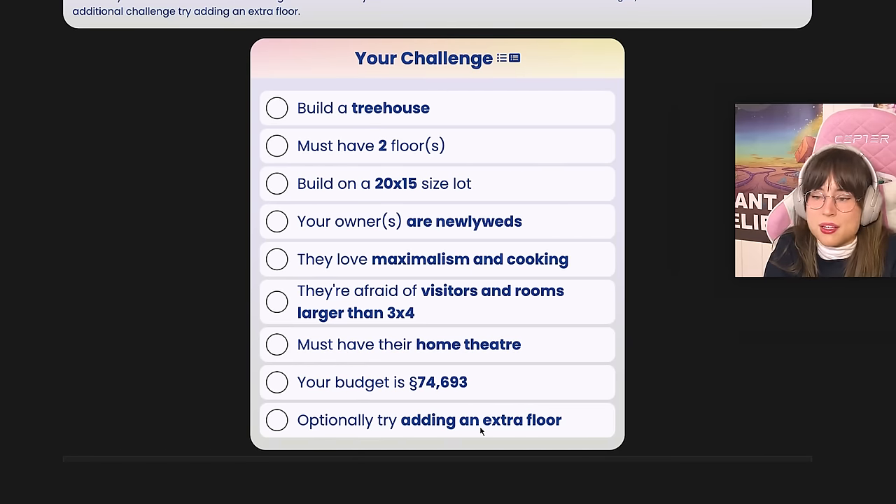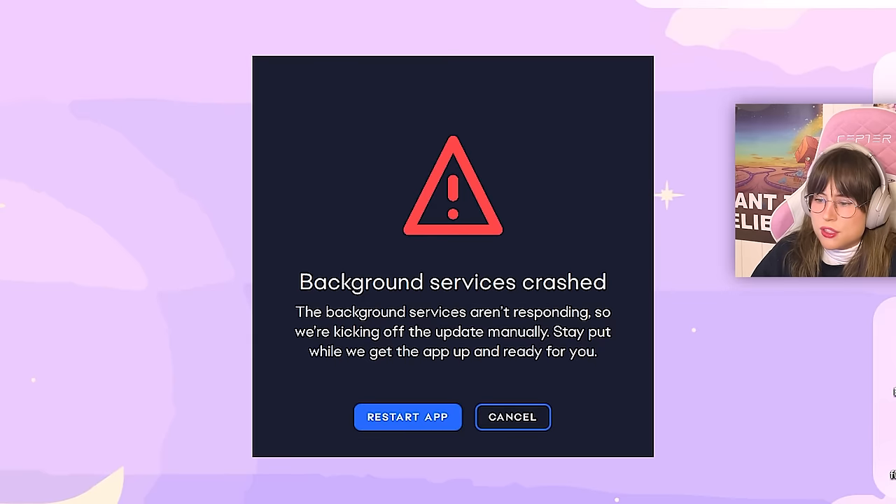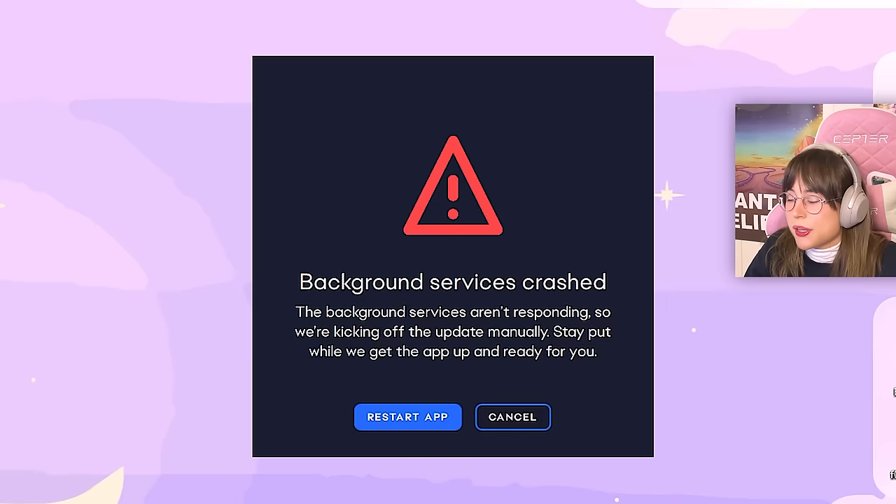Optionally, try adding an extra floor — right, I was just thinking of having a nap instead. And now my EA app won't open. Well, that's perfect, isn't it. Connecting to the EA... yeah you better be. Are you connecting? Background service crashed. Oh my gosh, come on, I just want to build my tree house.